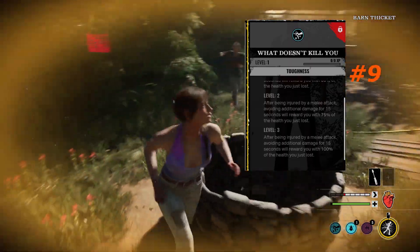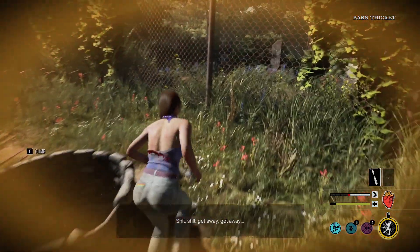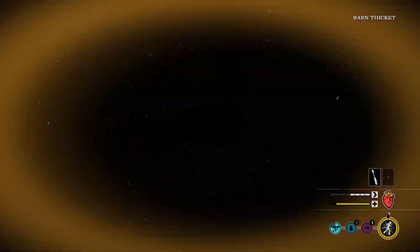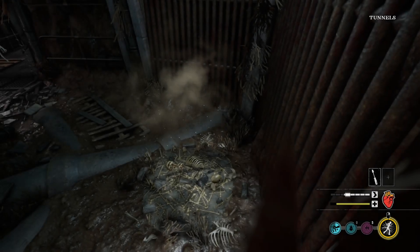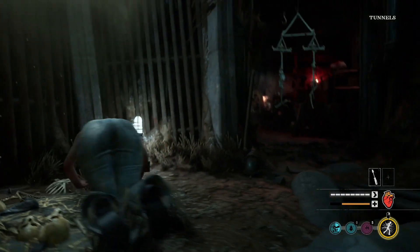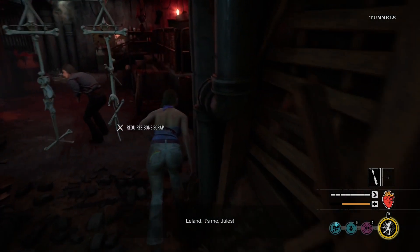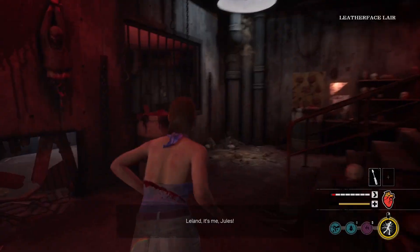At number 9, I have What Doesn't Kill You. WDKY is pretty strong by itself. Upon taking melee damage, avoiding damage for 15 seconds will reward you with 50, 75, or 100% of the health you just lost. This does help you not have to consistently stop and drink health potions as long as you can avoid taking additional damage. Amazing perk for Ana as well — it really compliments her ability.